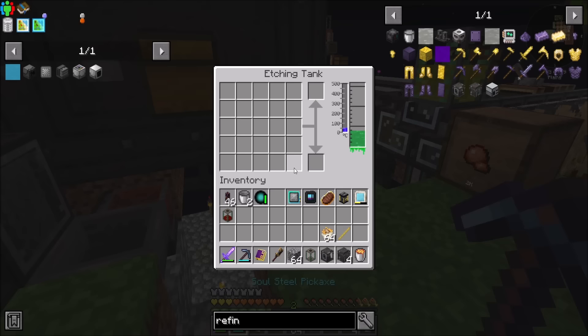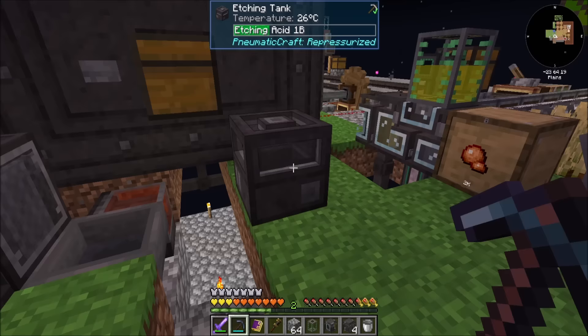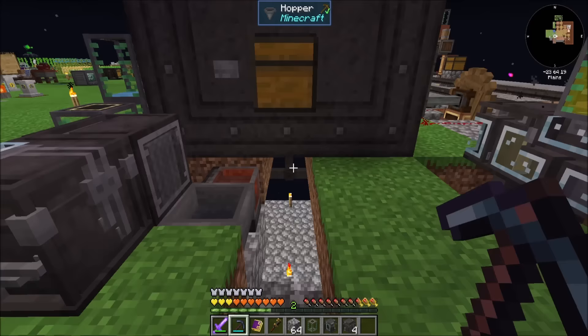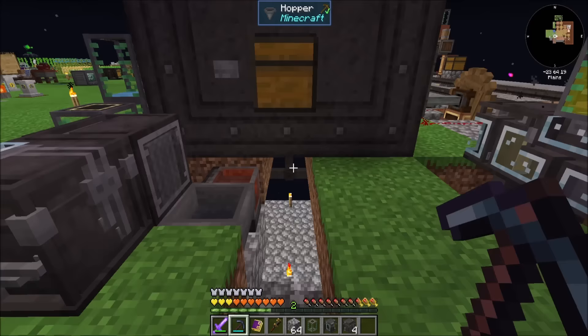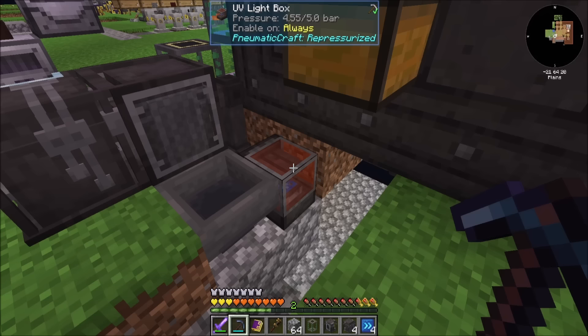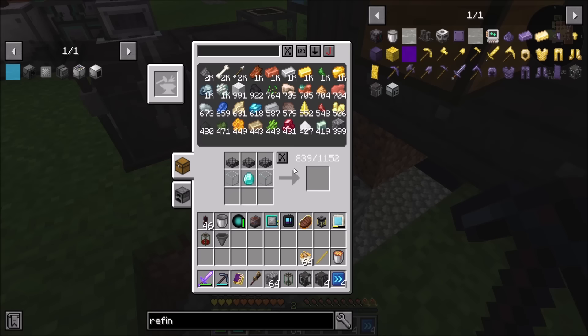Where should these guys live? I don't think I need this etching tank anymore — I'm pretty sure that's accurate. I shouldn't need that at all. I really don't need the UV light box either, so I can take the speed upgrades out of that, salvage those a little bit, and that makes life even better.